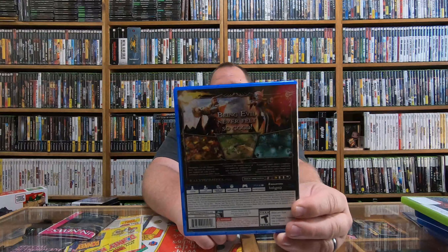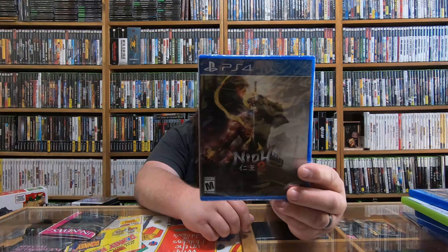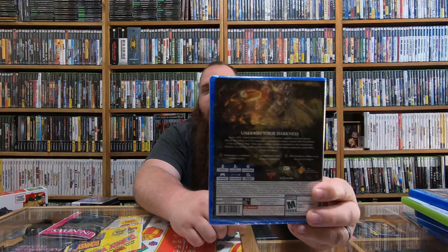So I've got Ninja Gaiden Z here — I still have to clean them up, but this is for the Xbox 360. It's a cartoonish style Ninja Gaiden, looks cool as heck. And here's Dungeons 3 — I had Dungeons 1 and 2 but did not have 3, so now I have 3. There's just lots of stuff thrown at you in that game.